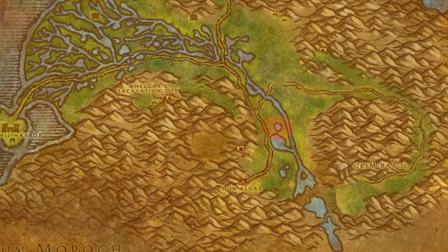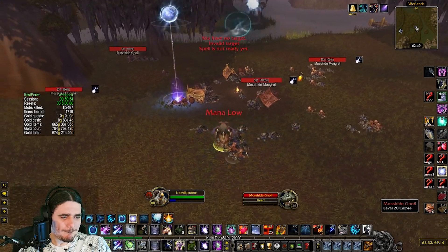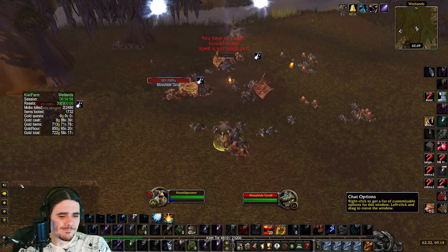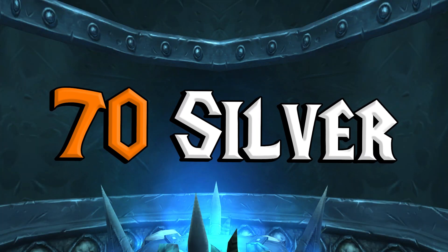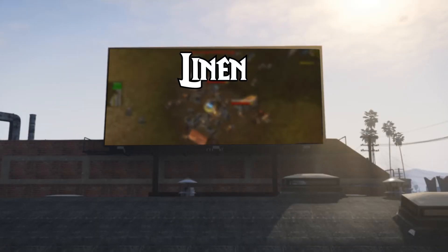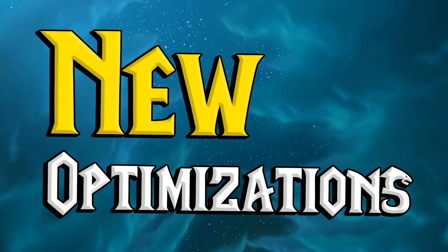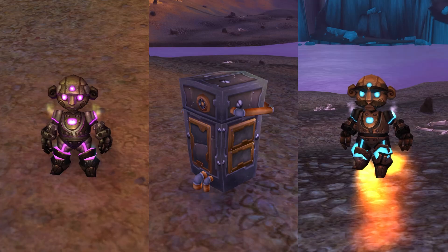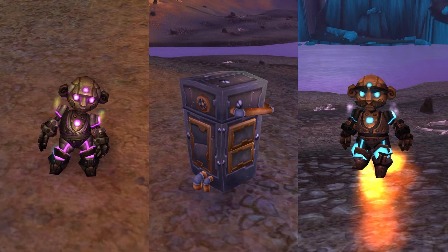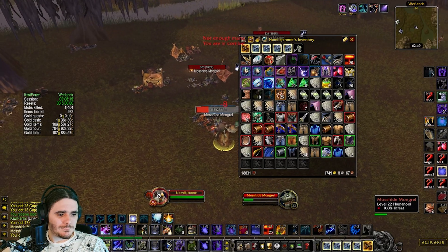My second favorite spot is the Woolcloth Farm in the Wetlands. This is a consistent 800 gold per hour farm because you get instant farming mobs that drop woolcloth at a really high rate. On my server the wool is always worth at least 70 silver and it sells instantly, so this just prints money. I've showcased this farm before in my top 10 open world gold farms video, but I do have a bunch of new optimizations to make it better. The first big optimization is to bring Scrapbots, Jeeves, and the Moll-E Mailbox because this method generates so many inventory problems.